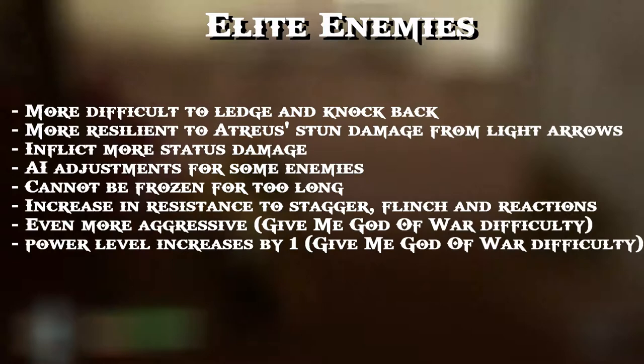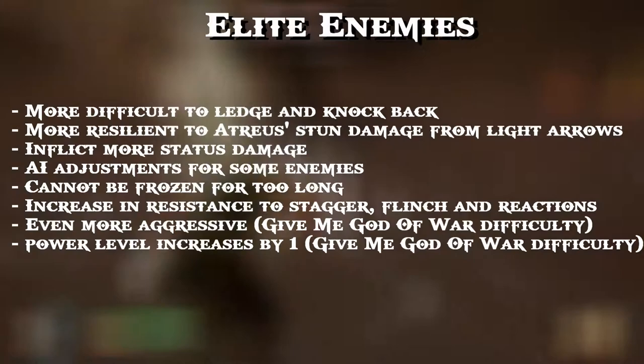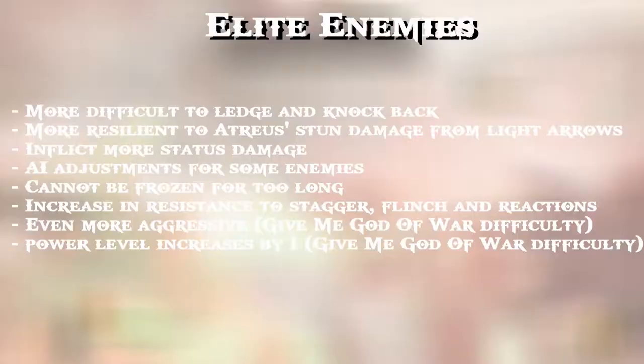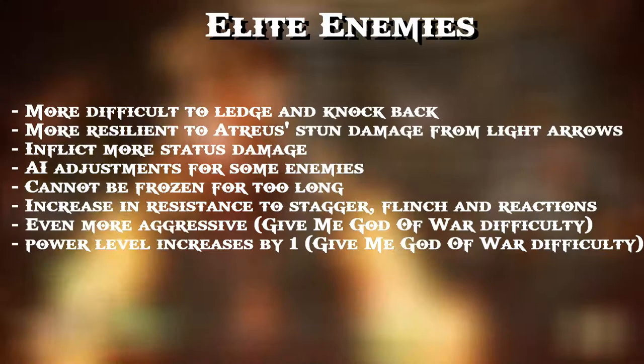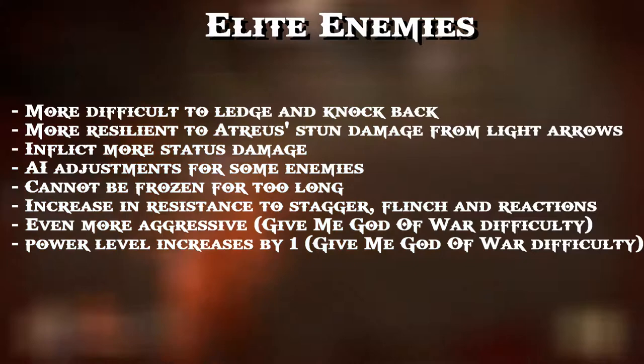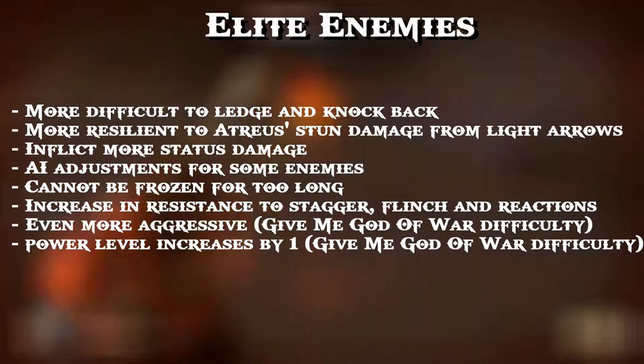Elite enemies inflict more status damage — more frost, burn, poison, blind build-up — on the player. One thing I noticed specifically in Give Me God of War is AI adjustments for some enemies. The Nightmares — Tatzelwurms — they stick out in my mind: they can interrupt your attacks with a quick spinning counter-attack of their own, which I haven't seen on other difficulties. There may be subtle timing or range changes too, but there's definitely a lot going on with the AI.